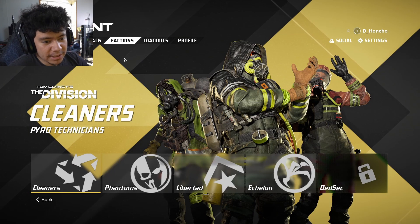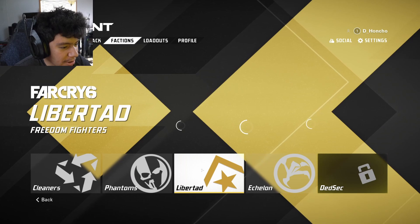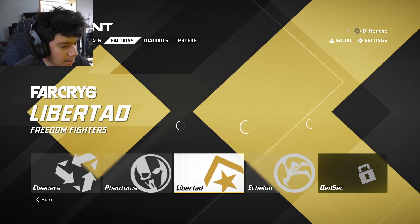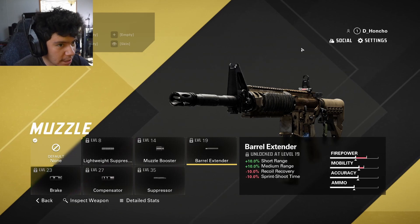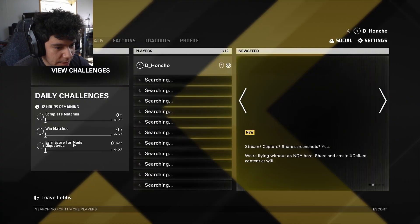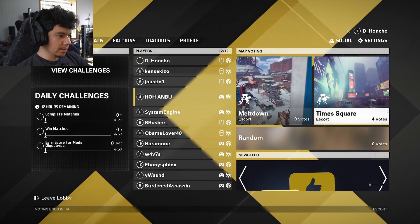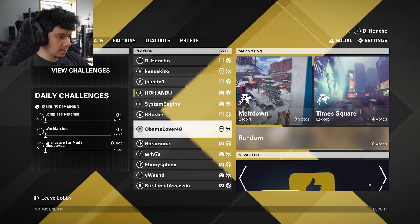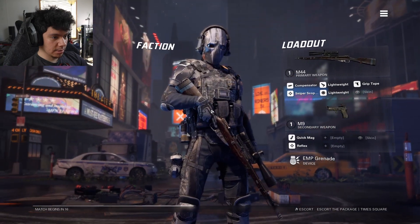So we got some factions here — Phantoms... is that what it says? I gotta unlock attachments. Let's get into the game and unlock some attachments. Let's do Escort, give that a shot. Oh, map voting — that's fire. Let's do Times Square. Sniper preset, marksman preset — let's try out the sniper class.